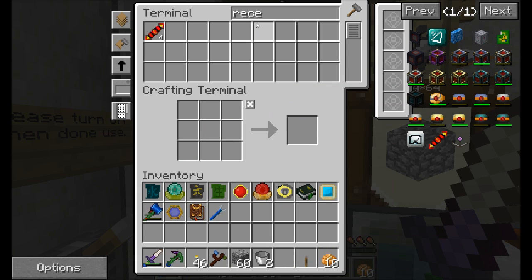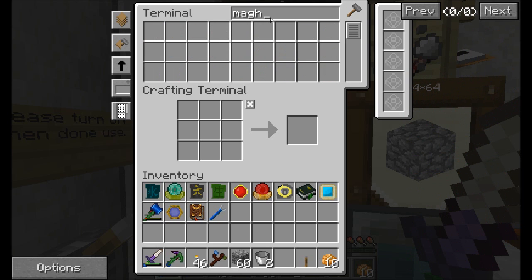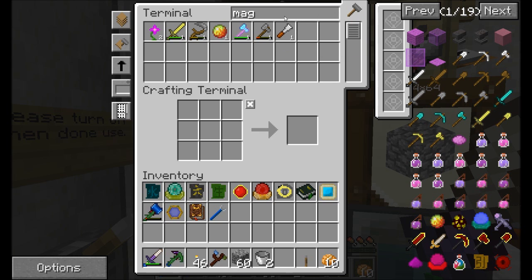Oh wait, you want the liquid glowstone stuff? Yeah. Is that how you're going to light up our base? Part of it, yep. Well, then magma crucible will be the next priority.